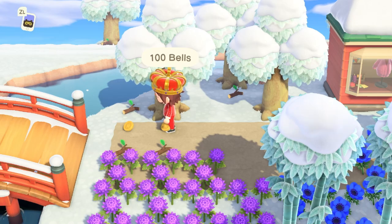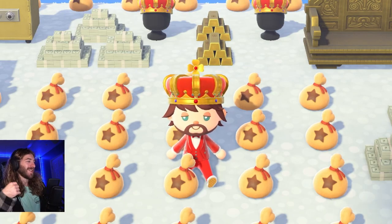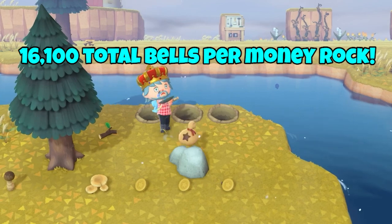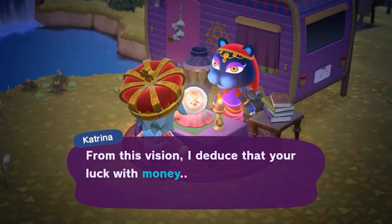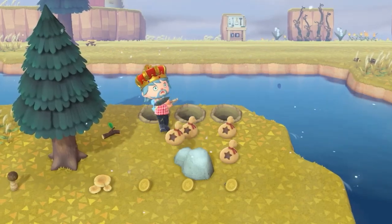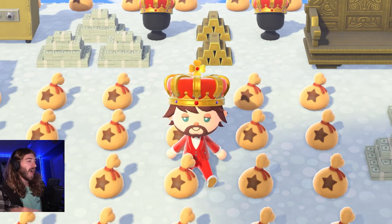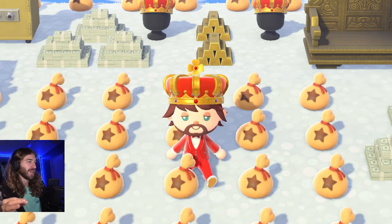Method ten is money rocks. Every day on your island, one of your rocks will generate bells for you. You can get more money from the money rock by visiting Katrina on Harv's Island — if she grants you good luck with money, the amount you get from the money rock basically doubles. Also, to get the maximum amount from the money rock, be sure to dig holes around the rock.